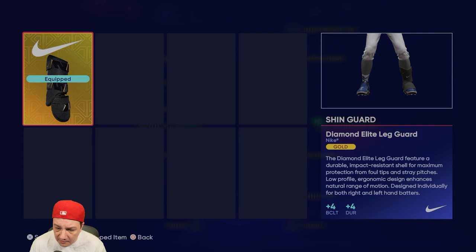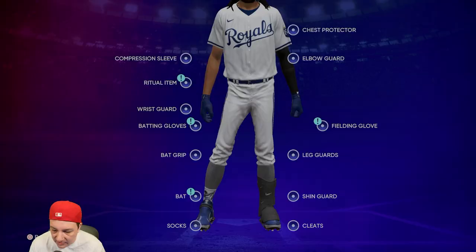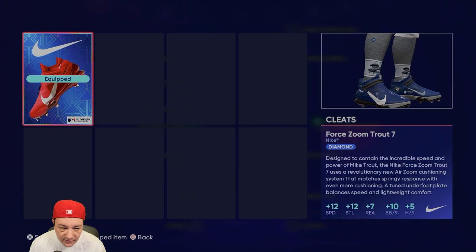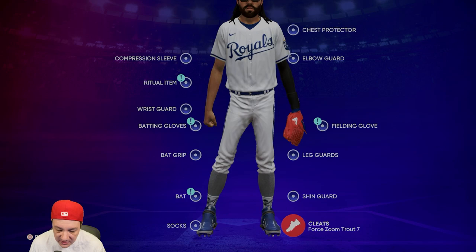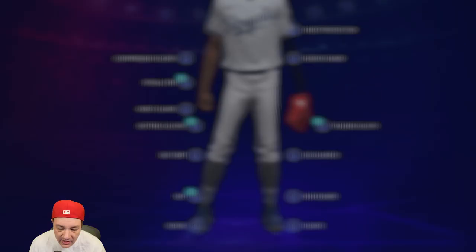I don't have the catcher gear since I'm not a catcher. For the shin guard, I'm going with the Nike shin guard — just a gold one, a little batting clutch and durability. For the cleats, I use the Mike Trout 12s — solid enough. We already have max reaction so we're not worried about that; we get a ton of speed from them and they look cool.